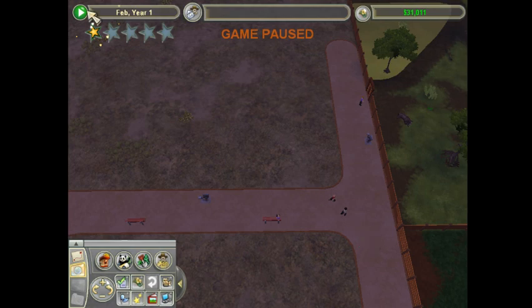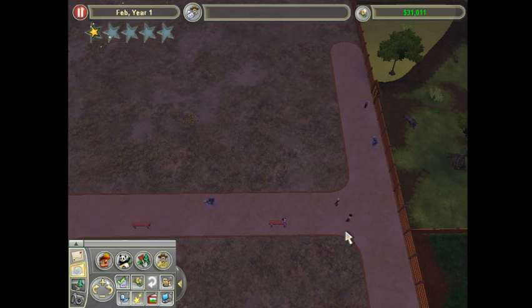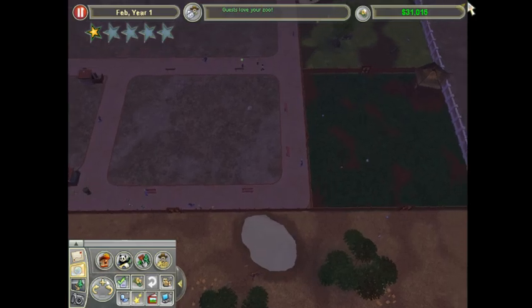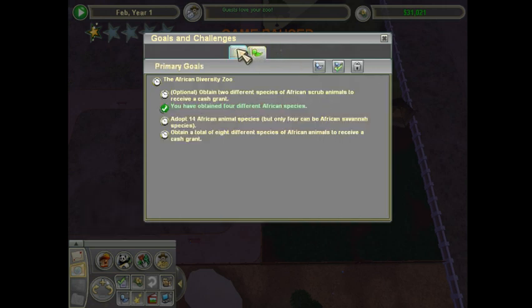Hello, I am Yed4455 and welcome back to Zoo Tycoon 2. We are playing the African Diversity Zoo and our current goal is to get 8 different species of African animals so that we can get another $40,000 grant.